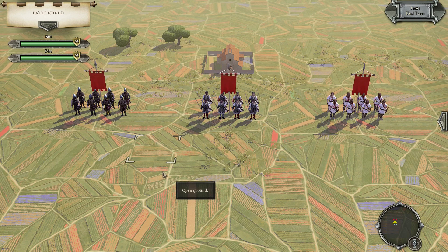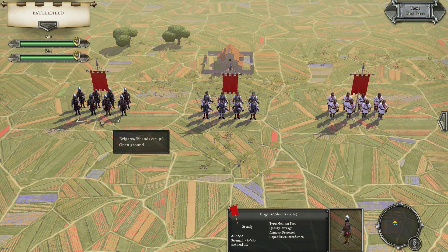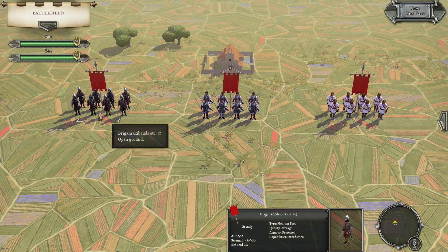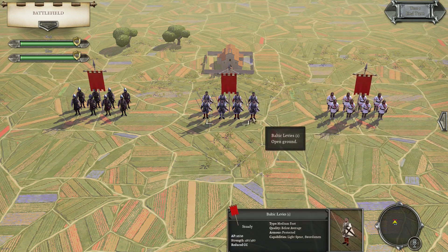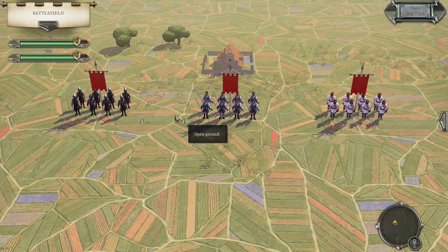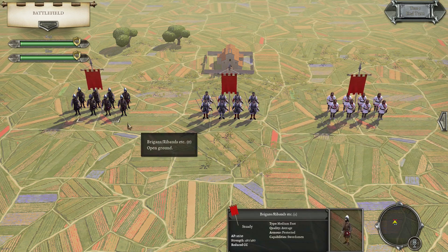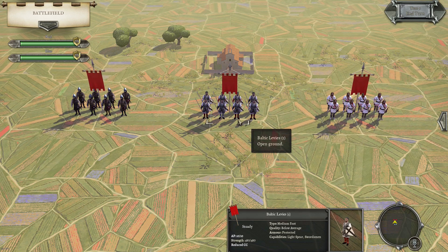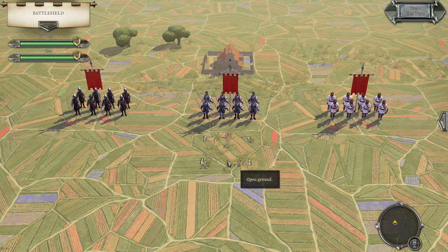Running through the head-to-head stats: the Brigands are 88 down on impact against Baltic Levees, and 100 down against Irregular Foot — absolutely terrible on impact. In melee they are 12 up against Baltic Levees and 62 up against Irregular Foot. The Baltic Levees are 88 up on impact against Brigands and 12 down against Irregular Foot due to quality. Irregular Foot are up on impact against both — 12 against Baltic Levees and 100 against Brigands — then 50 down in melee against Baltic Levees and 62 down against Brigands.